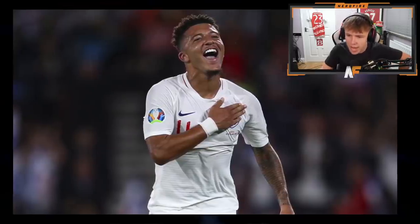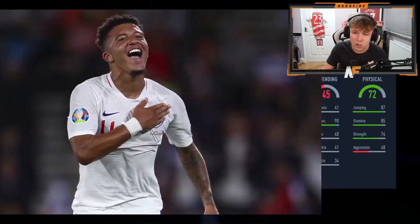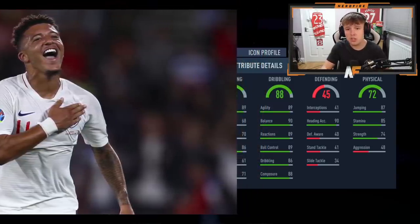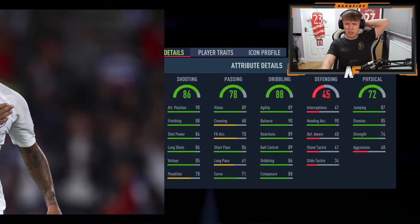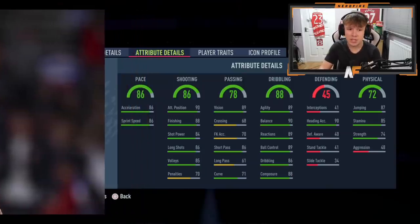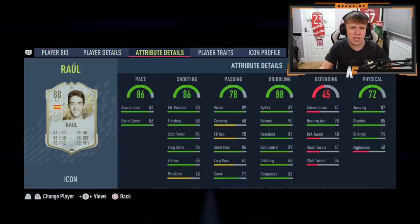Player number two for Mafia: good stamina, good heading accuracy — tall-ish player. Dribbling is 88, solid. Passing is 78 — definitely an attacking player. Shooting is 86, pace is 86 — decent pace. Who is it? It's Raul! Four-star skills — not the worst card, though not the most exciting either.